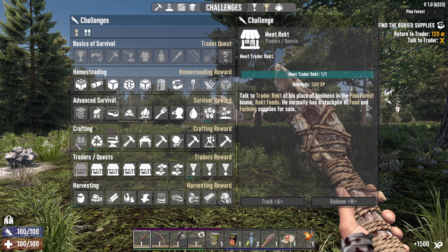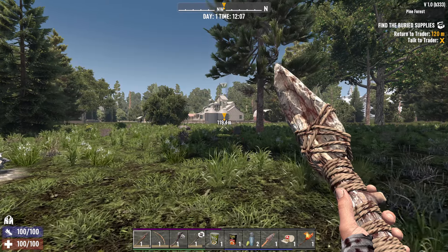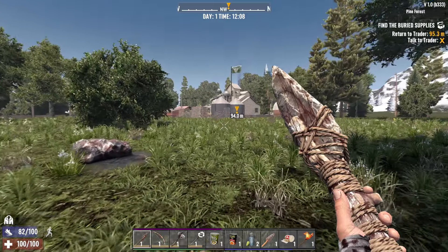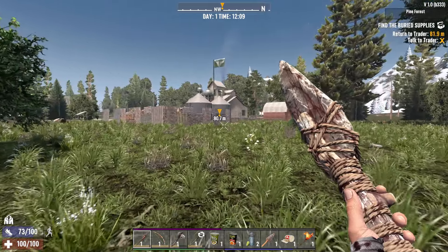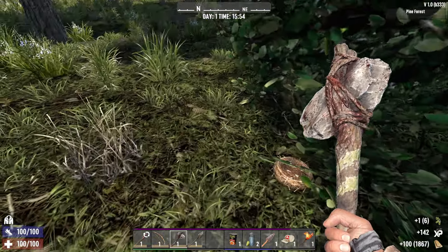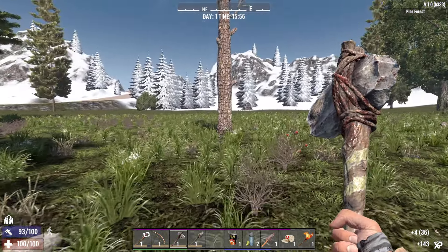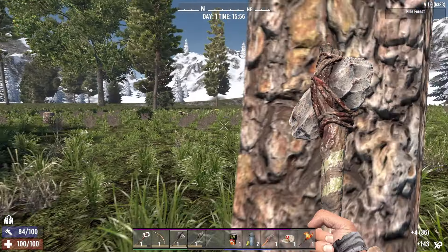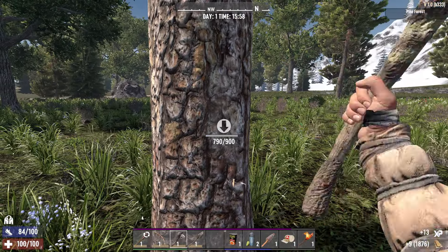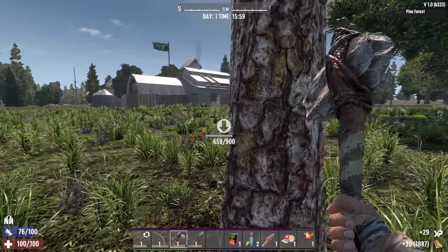We've got that one for Rekt — read a magazine and spent a skill point. Going well! Let's get back to the grumpy old bastard and see what he gives us. I'm not getting as much wood as I'd like — that's because I haven't put any into Miner 69er and Mother Lode. Probably should have done that first.